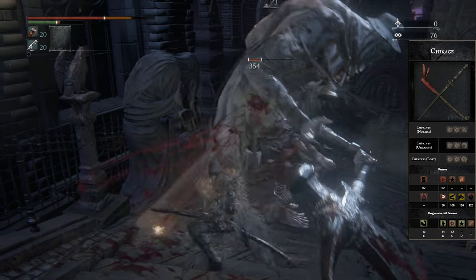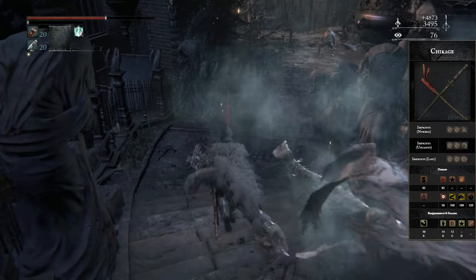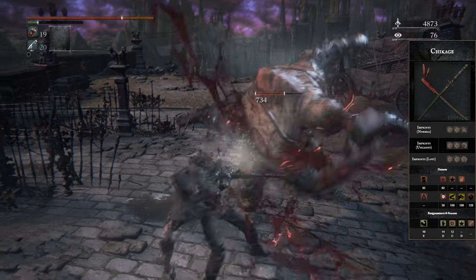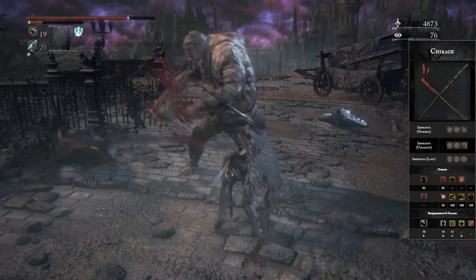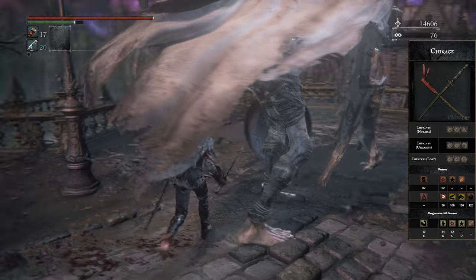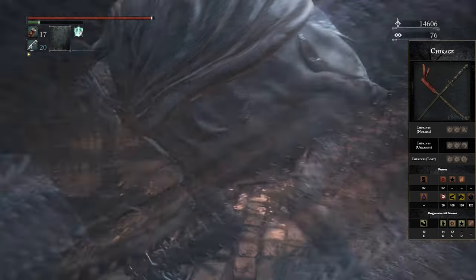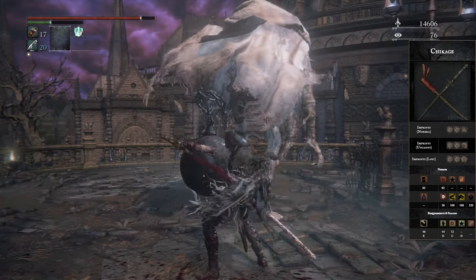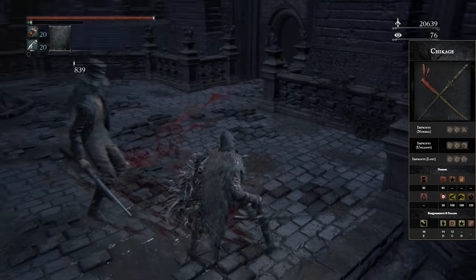Number nine, we have the Chikage. This is your lone katana in this game, and katanas are just amazing in every game — pretty decent speed, very nice range, and probably some of the best movesets as well. The Chikage does do split blood damage and physical damage. The blood damage only appears when it's transformed, which two-hands the weapon, meaning you can't use it alongside a gun — but it does enhance the damage a lot because you get an S scaling in blood tinge to make the damage go nuclear.